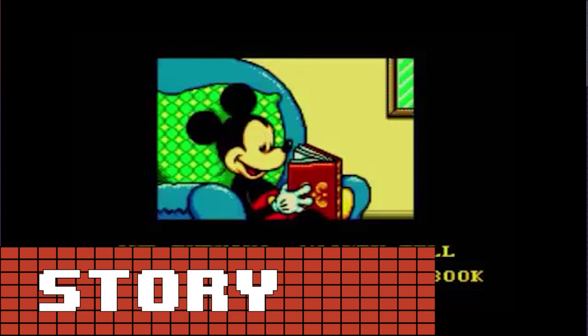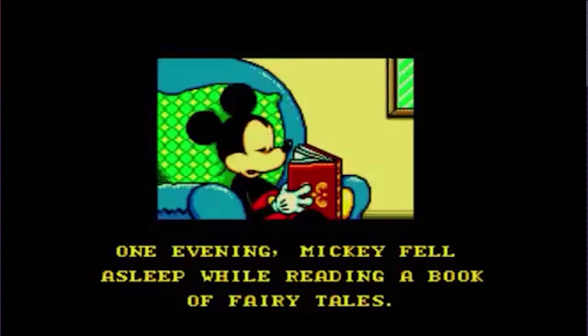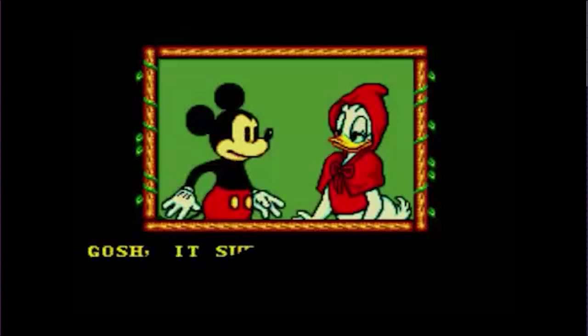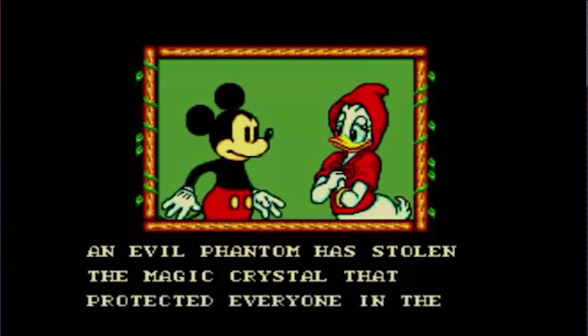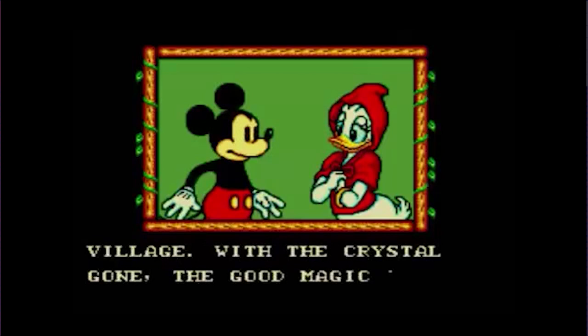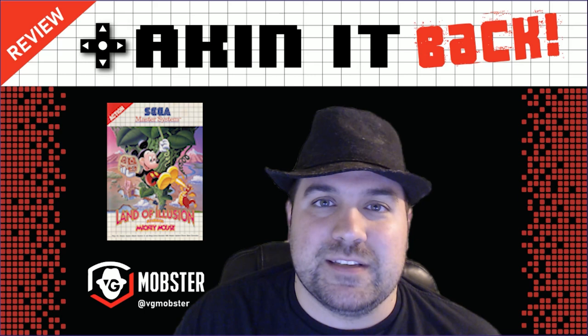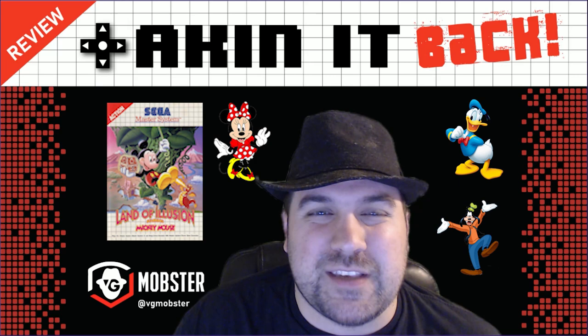Let's start with the story. Nothing crazy, just like all the other Illusion games, but it moves the game along and offers varied environments. Mickey Mouse is reading a fairy tale book, falls asleep, and wakes up in that world. He's awakened by Daisy Duck and told that a phantom has stolen the magic crystal and he has to get it back. Because it's set in a fairy tale world, there are 14 different environments, and if you're a Disney fan, there are a lot of Disney cameos — nice to see some familiar faces, which is a staple throughout the whole Illusion series.